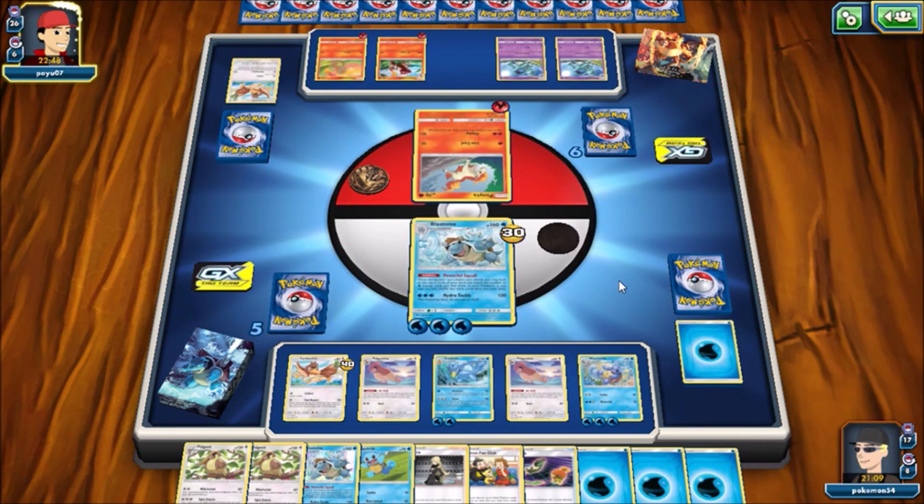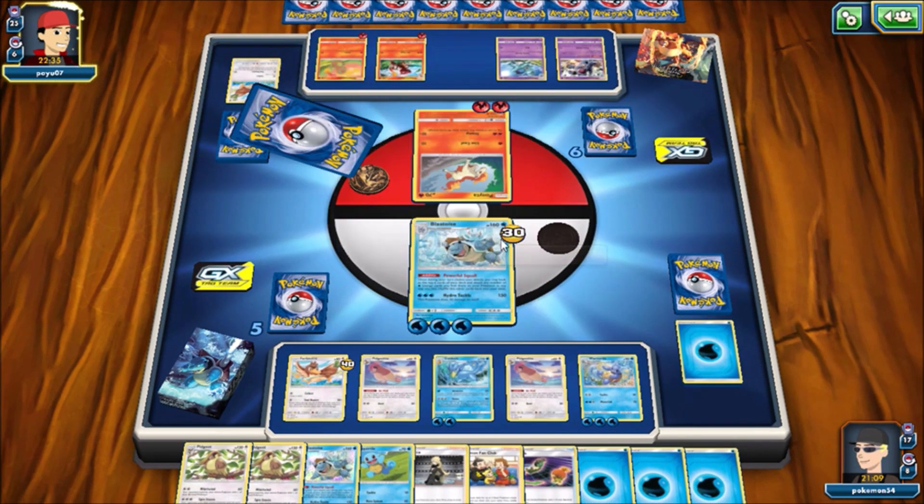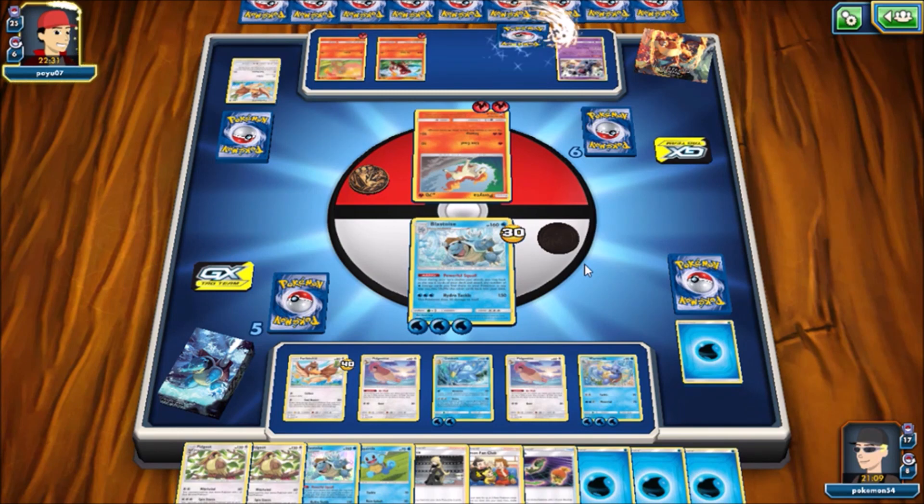As always with theme decks, these games are going to be a little bit on the slower side just because of the limitations — I think you only have like two of every supporter in the deck. You have two Timer Ball, two Nest Ball, two Cynthia, two Copycat, two Pokemon Fan Club, two Howl, two Kukui. And then like a lot of clutter, so you're obviously going to have some issues with your deck.